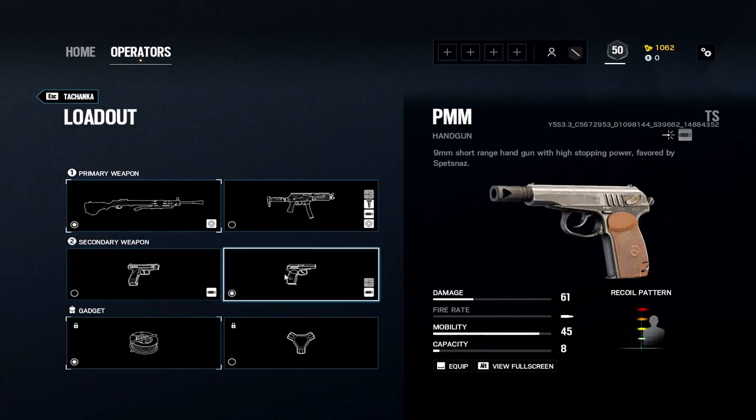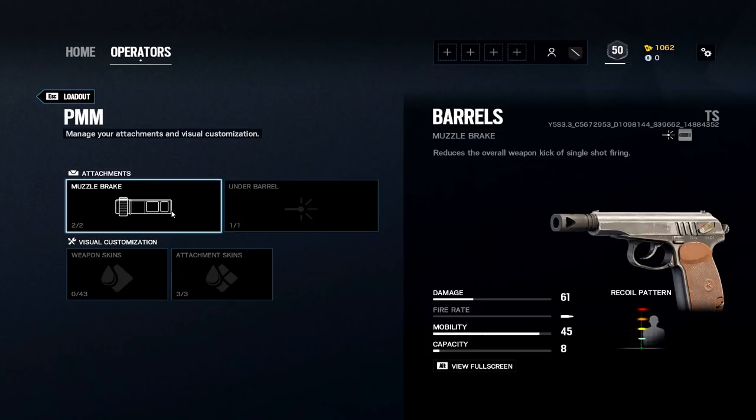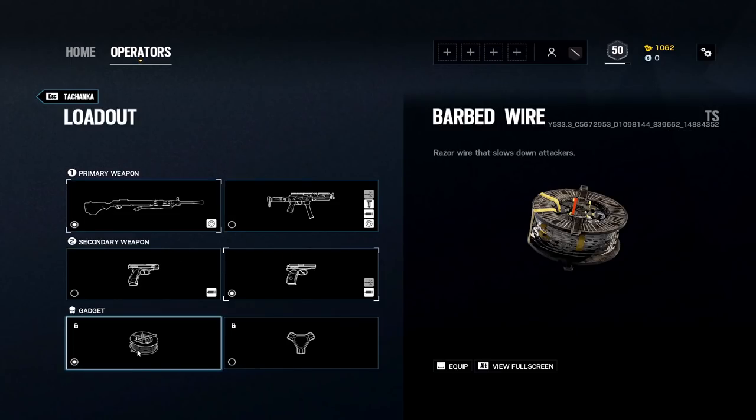For your secondary it's pretty simple - PMM or GSH. The PMM is my go-to here, higher damage, probably the better choice with pistols. For gadgets, barbed wire is the best choice here. You could also do a proximity mine, but barbed wire works really well with the gadget - pair the barbed wire with the launcher and you're going to have a pretty dominant duo.